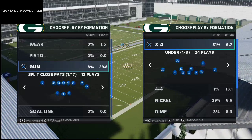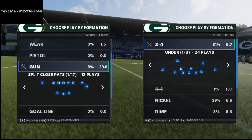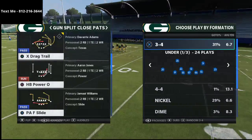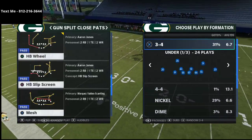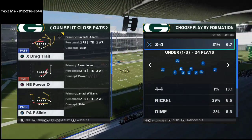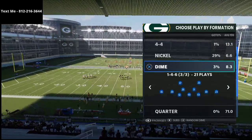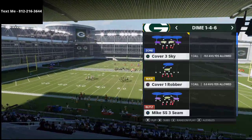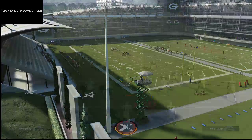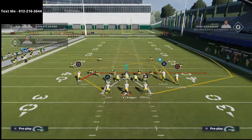We're going to bring you a money play — or at least a great route combination — that you can utilize out of the Gun Split Close Pats formation. The route combo is the X Drag Trail from the New England Patriots offensive playbook. This is a really good ace personnel scheme, and I want to show you this specifically against the Cover 3 defense because a lot of people have been shifting to more of a Cover 3 style.